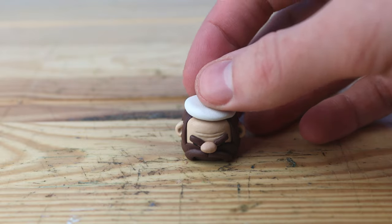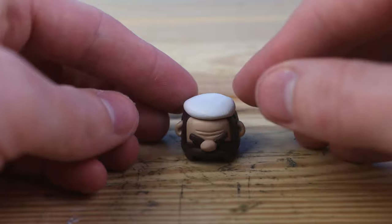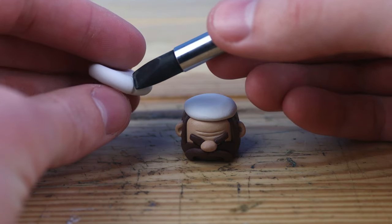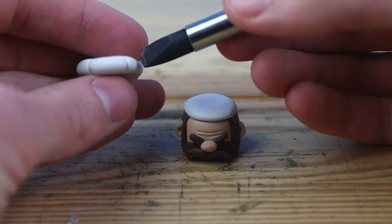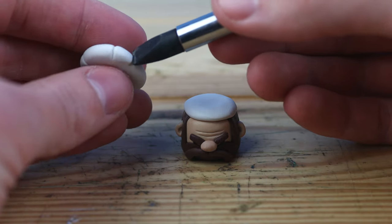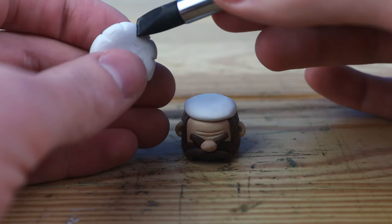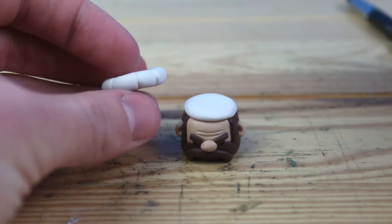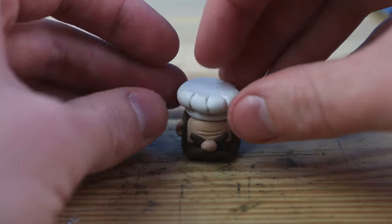Now we can start working on the chef's hat. I'm using a very, very light gray — basically white — for the hat, and I'll make this in two different sections. The top piece will have all these little wrinkles in it. All of these lines help to make the hat look a bit more puffy. Let's get that onto the head, and we can finish connecting these lines into the center.